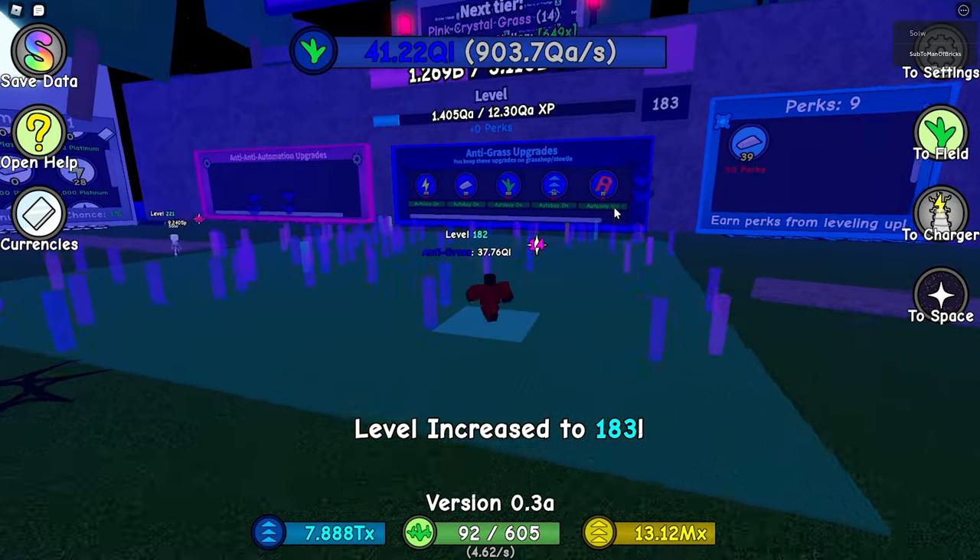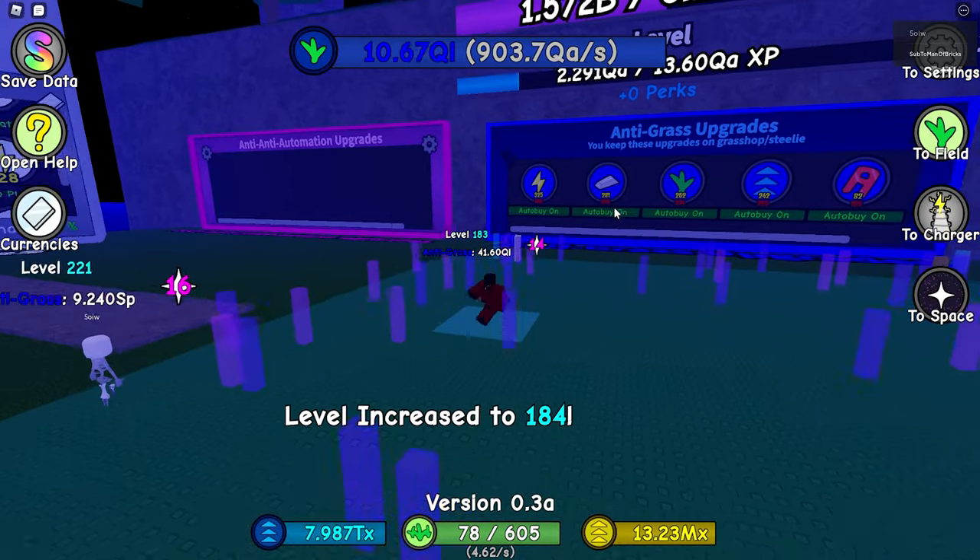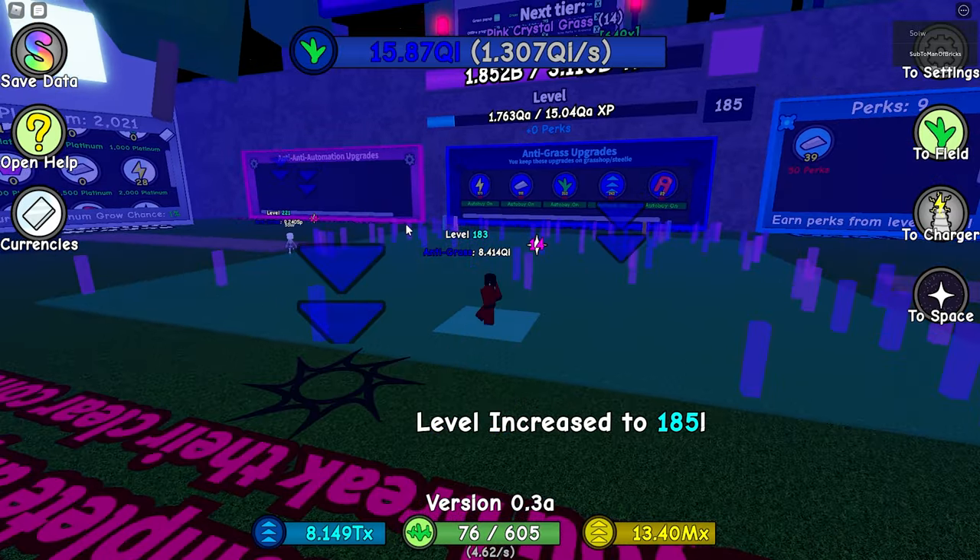For my first anti-grass skip, I bypassed the reset by getting a hundred rock fuel and purchasing the anti-anti automation upgrade for that.